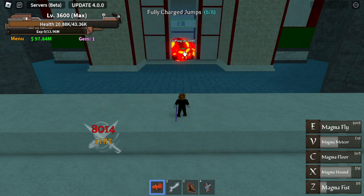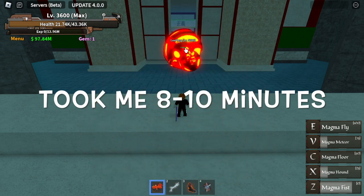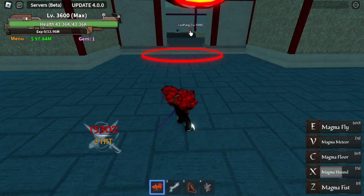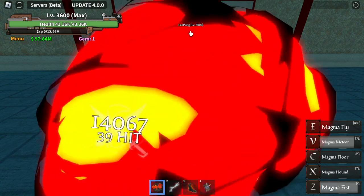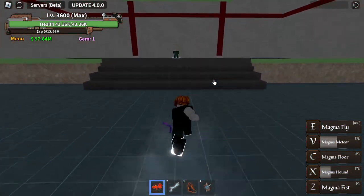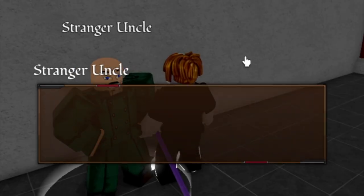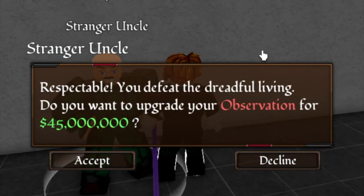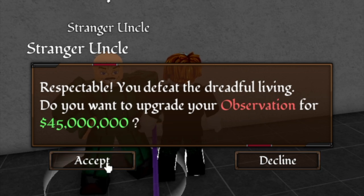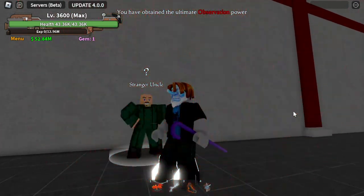It's kinda long - at level 5000 it took me 8 to 10 minutes to defeat him. Let's just fast forward it - B skill, ZX skill, and that's it. After that, talk to Stranger Uncle. Pay him 45 million bellies to upgrade your Observation Haki to V2. There you go - Observation Haki V2.